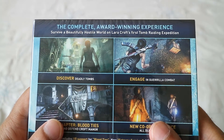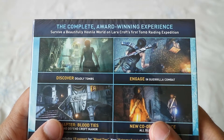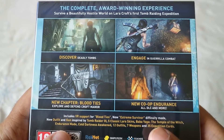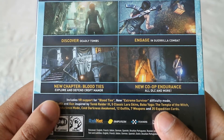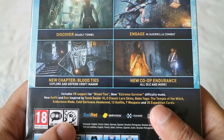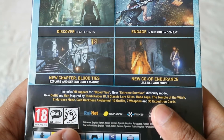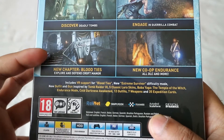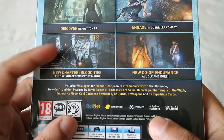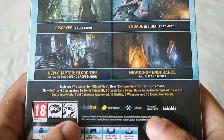Survive a beautifully hostile world on Lara Croft's first Tomb Raiding expedition, discover deadly tombs, engage in guerrilla combat. New chapter: Blood Ties — explore and defend Croft Manor. New co-op endurance, all DLC and more. Includes VR support for Blood Ties, so if you've got a PSVR you can play that whole chapter in virtual reality.